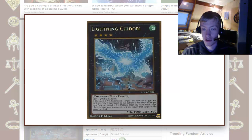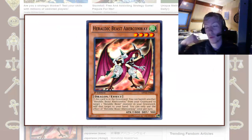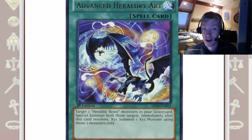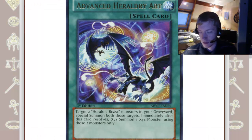Now, what decks would you use Lightning Chidori in? Because as I said, it requires 2 level 4 wind monsters — it is not generic. I was thinking Heraldic Beasts. I don't think they're all wind, but some of them are — like Abercrombie here, and I believe Bernard's Falcon is wind. So you could use Lightning Chidori in a Heraldic Beasts deck. Also, if you use Advanced Heraldry Art, the Xyz summon you make could be Lightning Chidori if you summon two wind monsters from the graveyard, your Abercrombie and Bernard's Falcon. You can summon your Lightning Chidori — or sure, you can just Xyz summon something else as well, your Utopia, your Number 8, or whatever you want — but Lightning Chidori is another option.